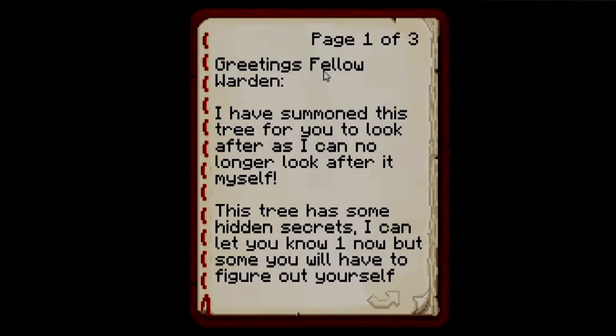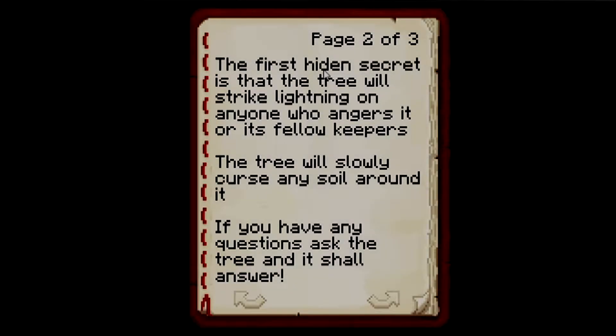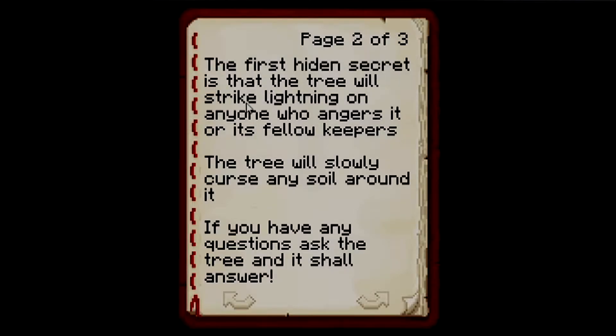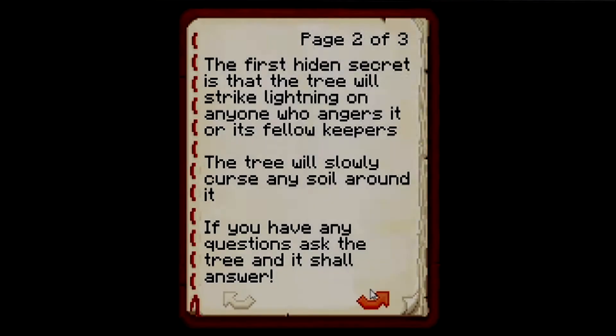Let's quickly read this: 'Greetings fellow warden, I have summoned this tree for you to look after as I can no longer look after it myself. This tree has some hidden secrets — I can let you know one now, but some you will have to figure out yourself. The first secret is that the tree will strike lightning on anyone who angers it or its fellow keepers. The tree will slowly curse any soil around it. If you have any other questions, ask the tree and it shall answer. Kind regards, fellow warden king.'